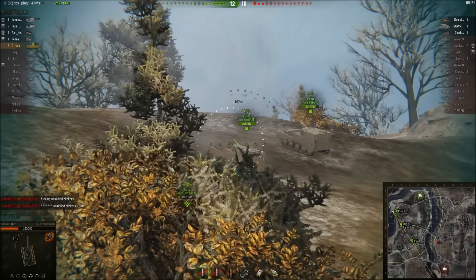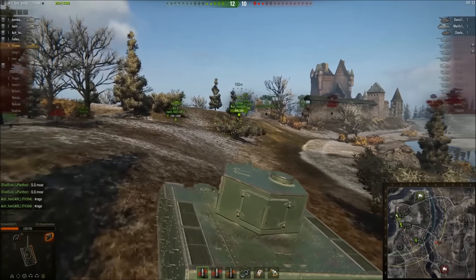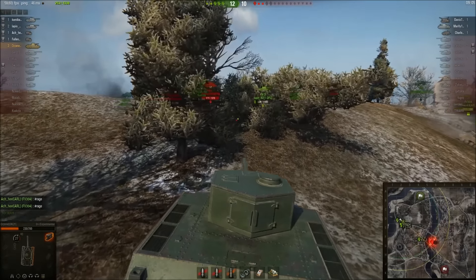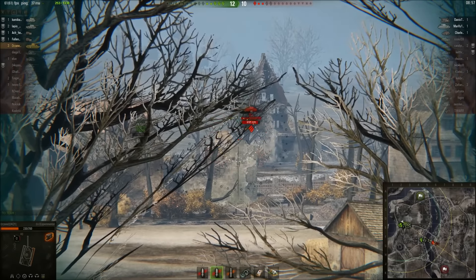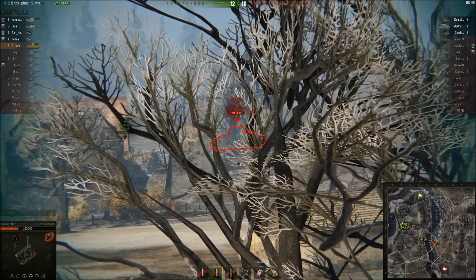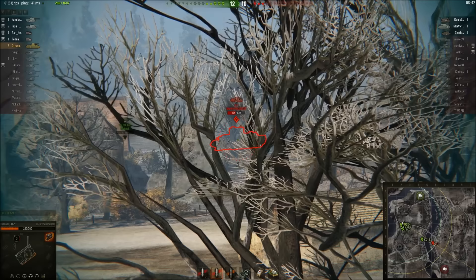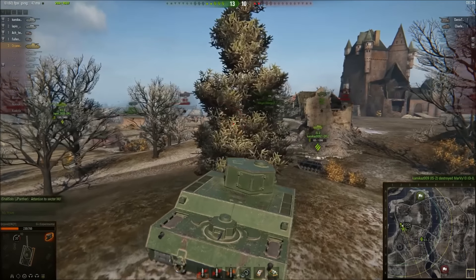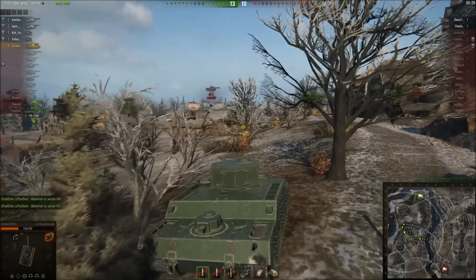There's only arty and an OI left — two arties and an OI. We have to go for them. I'm going towards the middle to spot the OI. The only chance of penning the OI is either by a very lucky RNG roll with premium AP shells in the front, or by shooting him in the side. He's peeking with his side exposed and he's de-tracked, so it's a feast for us farming the damage. I got another blind shot on him — so far we've got 1600 damage. I'm pretty sure I got the blind shot on the OI too. All we gotta do now is go find the arty.